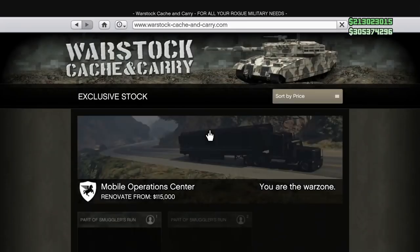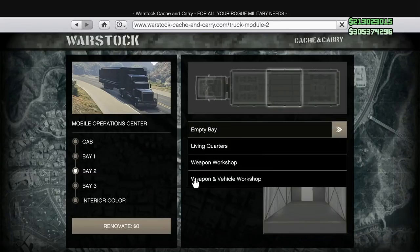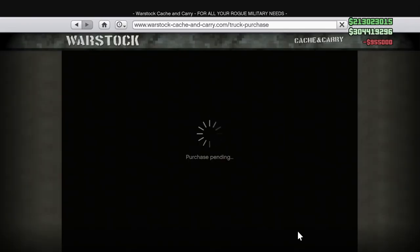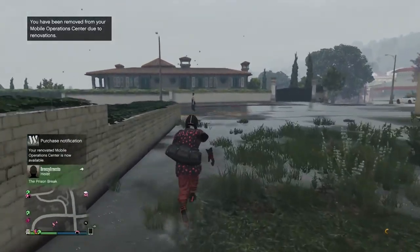At this moment, I'm going to go ahead and open up my internet — you can do this in or out of the MOC, it doesn't matter. Go to Bay 2 and hit Weapon and Vehicle Workshop, hit OK, click on Renovate — and this is where the $955,000 comes in. You pay for it and it's going to kick you out of the MOC. Now, you don't want to enter back in the MOC on foot or else the dupe will disappear. This is the moment where you need that Oppressor.